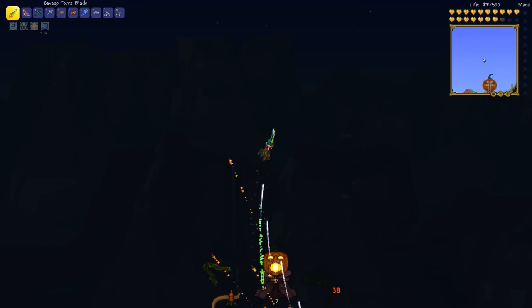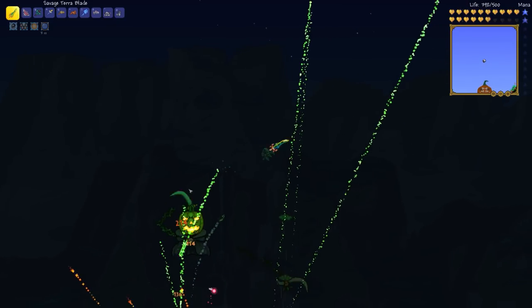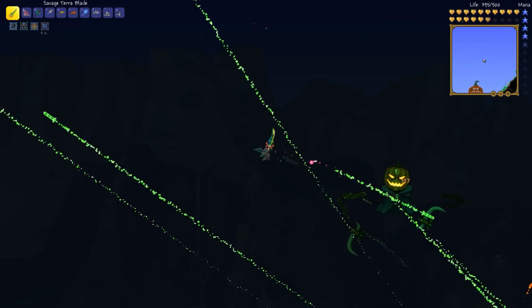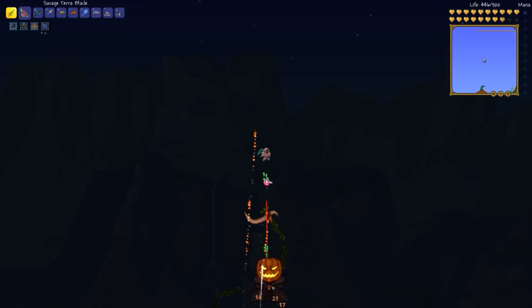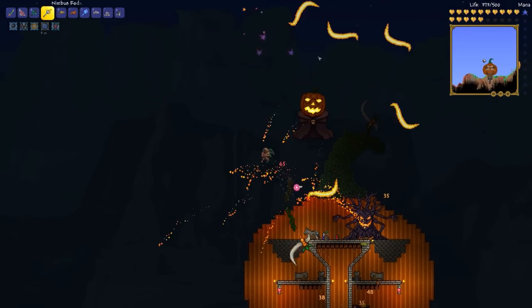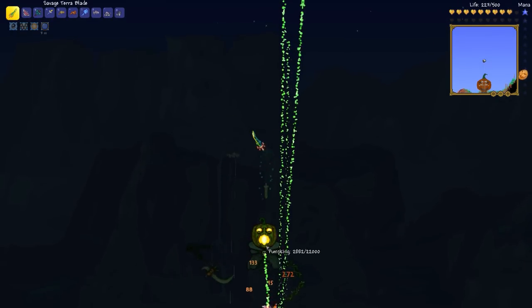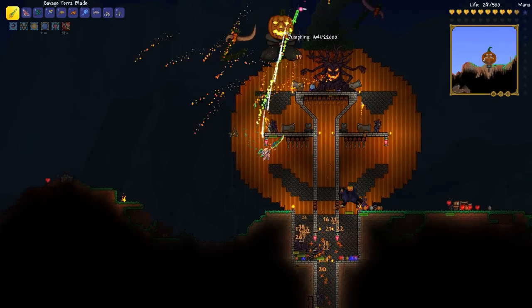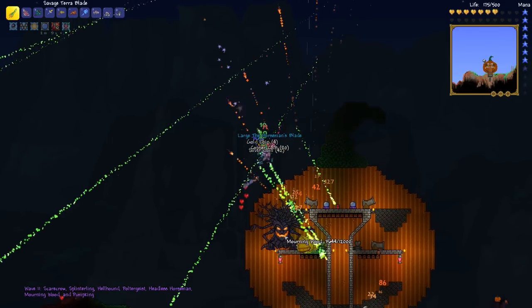Continue circling him. We really just need the Horseman's Blade — that's all we really need from this, and we'll pretty much be done. So if you could just drop that, that'd be great. Continue with the Razorpine to steal his health away. We're doing fairly well. I don't think we're going to reach wave 15 on this attempt, but let's hit him up with the Frost Hydra again. Oh gosh, we don't have any mana. Nimbus Rod — okay, and that's the daytime music it sounds like. But he's about to die. Just a few more shots and he'll be dead. There we go, he's gone. Wave 11 — we're on wave 11 now.